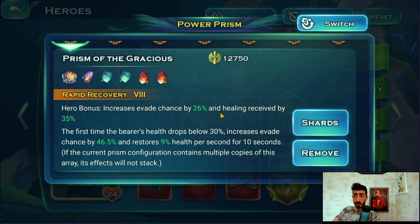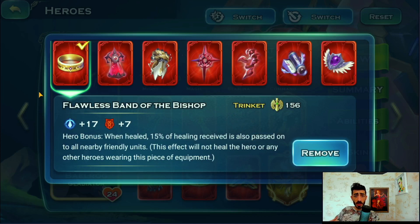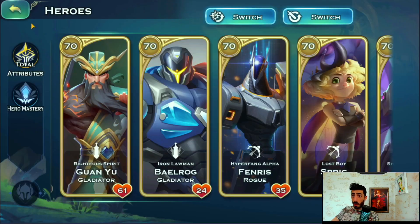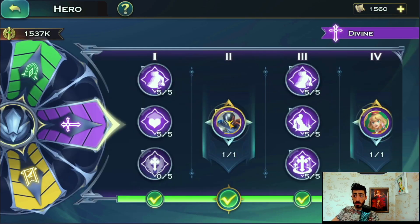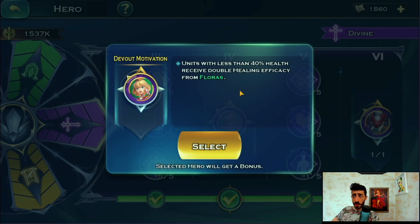Keep in mind the other bonus: 21 healing received. And look at this prism I selected for him - increase evade chance by 26 and healing received by 35, so that's 56 healing received total. If Barog drops below 30% health, his evade will increase and he'll restore 9% health per second for 10 seconds. Along with that I have the Band of Bishop on him, so every time he gets healed he's going to help the stall side swordsmen. Alternative options: you could use this on any tank like Varian or Bane - it just needs to be a tank that requires healing received and max health.